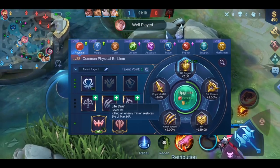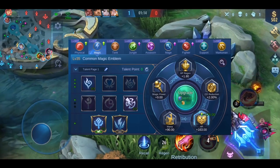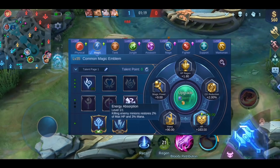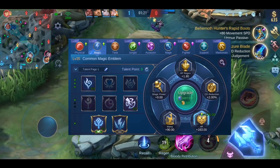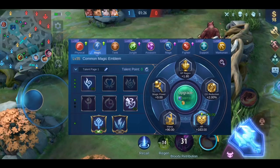Choose Vitality and Life Drain as your talent. If your hero deals magic damage, choose the magic emblem and use Energy and Energy Observation. This emblem shouldn't be higher than level 20, because at that point you should be able to unlock the custom emblems and focus on them. I didn't know this as a Mobile Legends noob, as you can see from my emblem level.